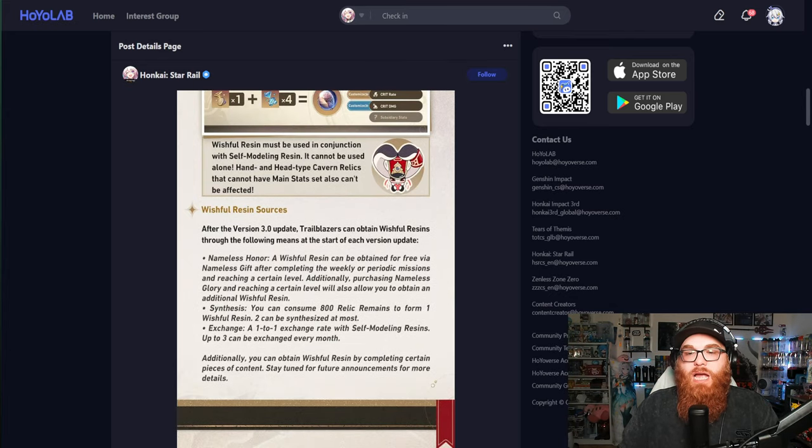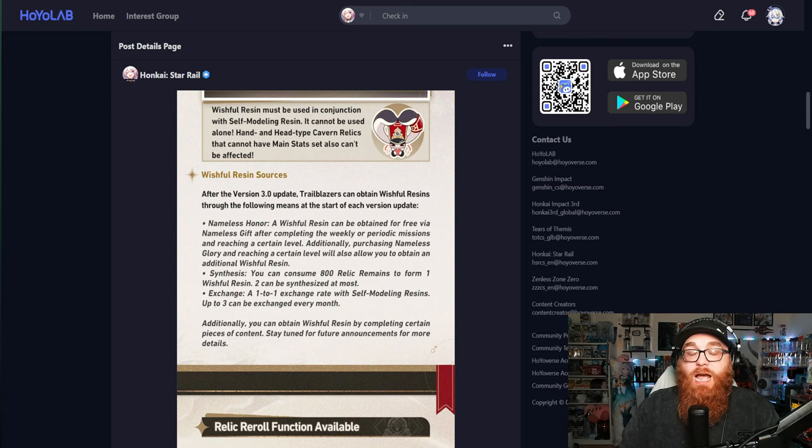Here's how to obtain Wishful Resins after the 3.0 update. At the start of each update, one Wishful Resin can be obtained for free via Nameless Gift after completing weekly or periodic missions and reaching a certain level. Additionally, purchasing Nameless Glory and reaching a certain level will also allow you to obtain an additional Wishful Resin. So you get one from the battle pass for free, and a second one if you buy the paid battle pass. For synthesis, you can consume 800 Relic Remains to form one Wishful Resin, and two can be synthesized at most — likely per update, similar to how Genshin handled it.